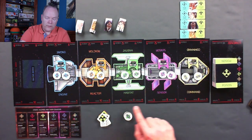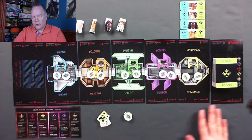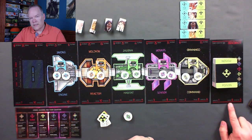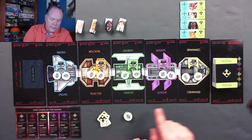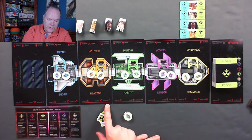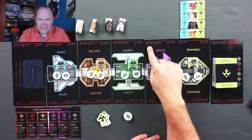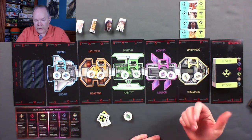Looking at the board, each section has a minute: one through 13. This determines the hand size and how much power space is going to have. In the first minute, the hand size is six and space can play three ambush cards. At minute five, the hand size is 10 and space gets to play five ambush cards. By minutes 12 and 13, the hand size is 12 and space gets to play six ambush cards. So space's capabilities get stronger and stronger as the game goes on.